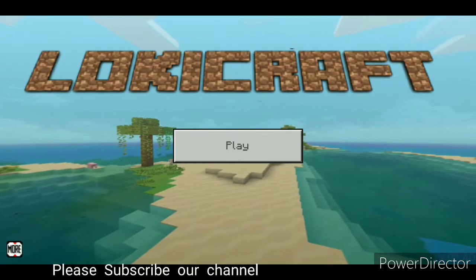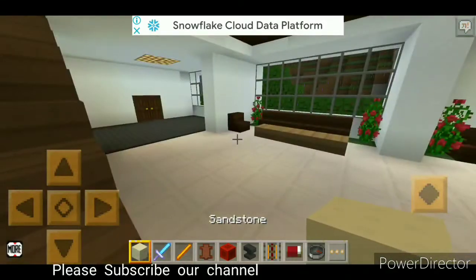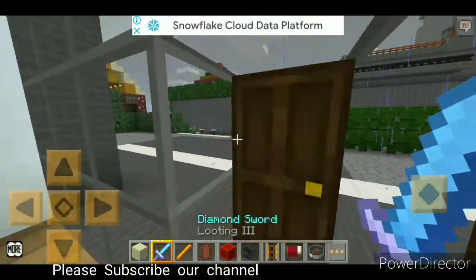So guys, let's start our gameplay. This is Mansu 2, this is created in my creative mode. So guys, this is the house. It's very good guys, it's fun.